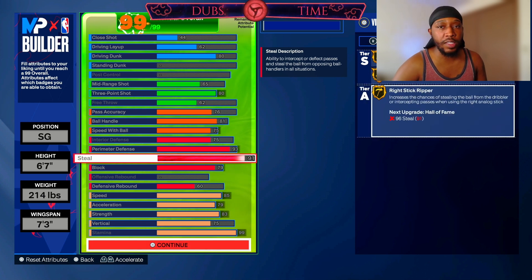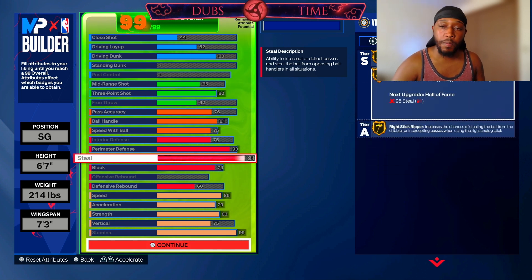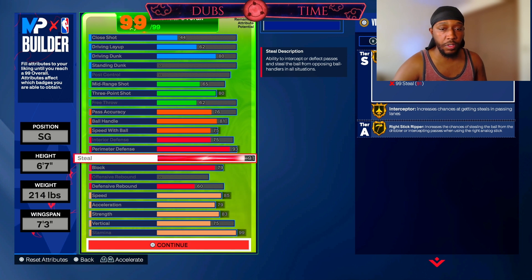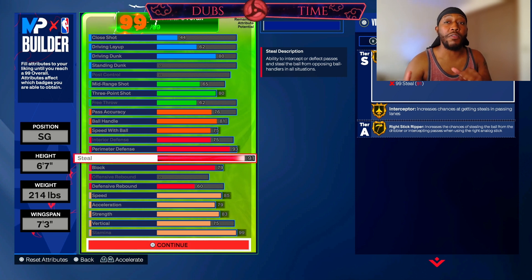91 steal — get used to using right stick ripper. For me, right stick ripper is one of my favorite defensive badges in the whole game. You can get this badge working on lane steals or on-ball defense. Since you also have interceptor and glove, you'll always be getting a boost on everything you do for steals. If you use right stick ripper going for a lane steal, interceptor activates and then you get a boost on top of it from right stick ripper — same with glove. If you're interested in a build that's an ISO demon plus hall of fame right stick ripper and interceptor, make sure to check out the video from yesterday.